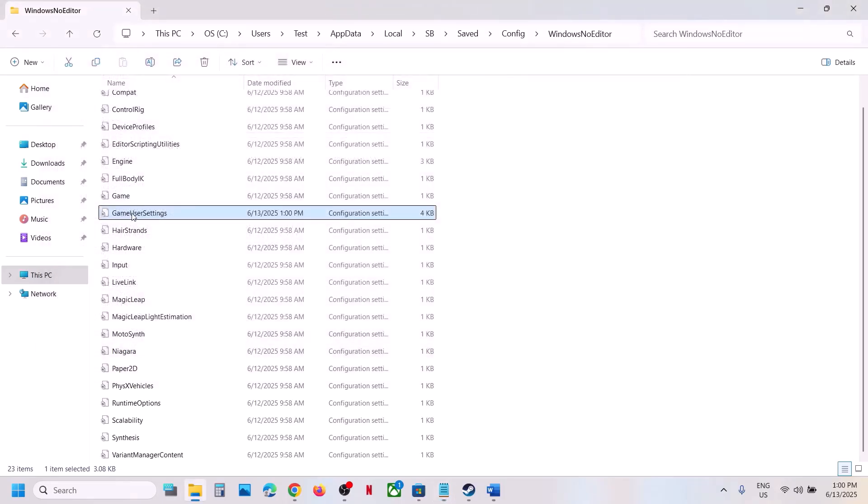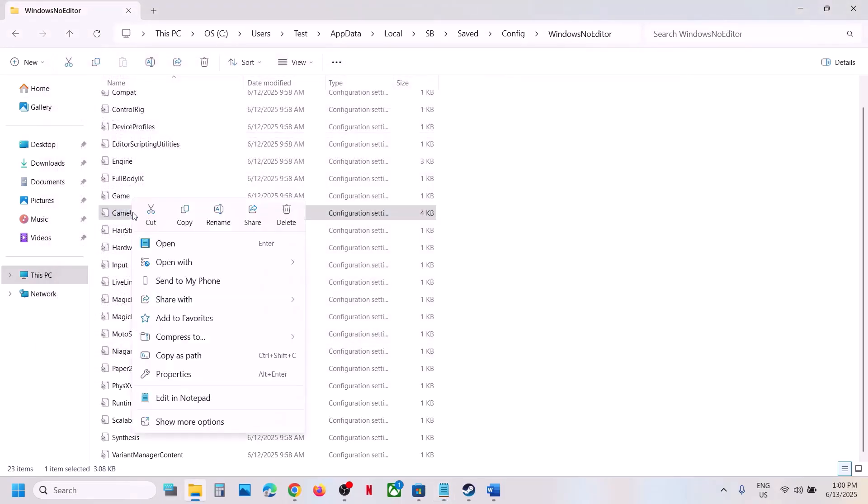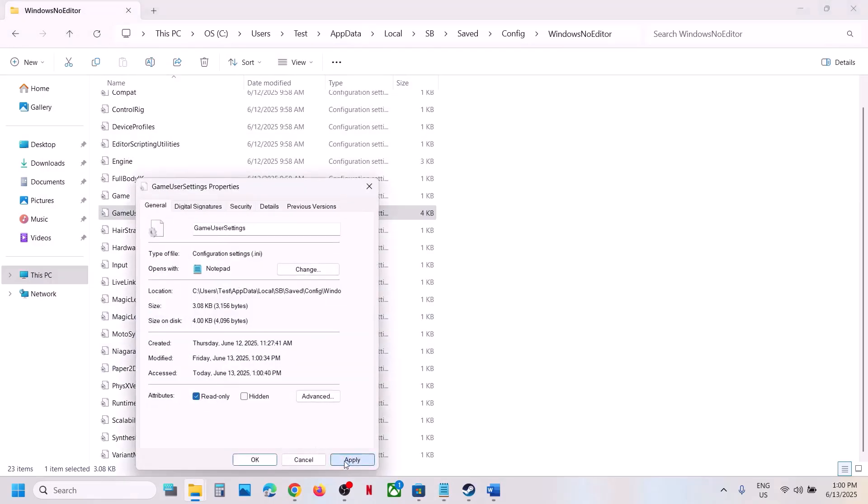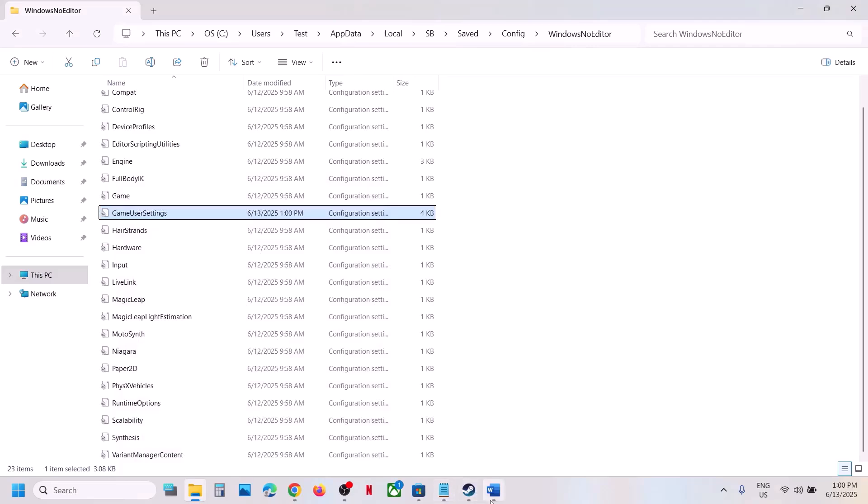Click File then Save. You can also right-click on GameUserSettings, put a check on Read Only, hit Apply, click OK, then launch the game and check.